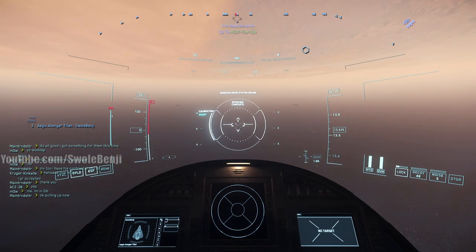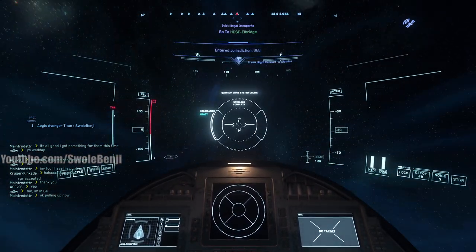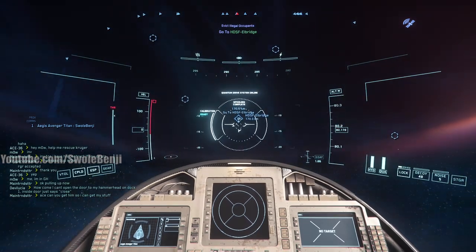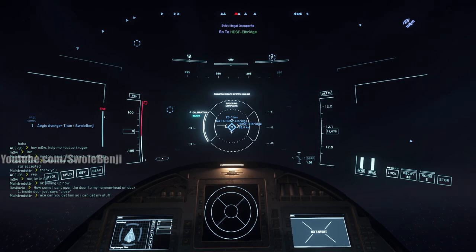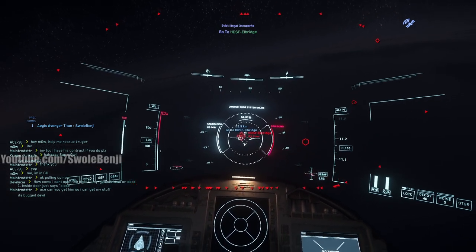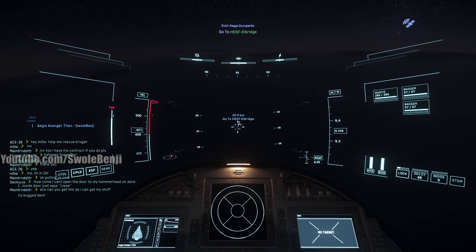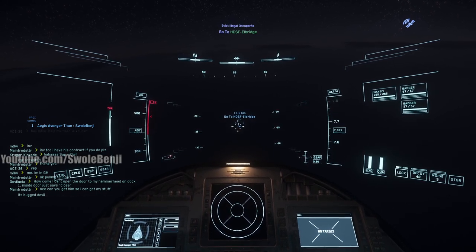Let me explain why I believe this is a superior method for new players compared to mining. When you mine, you have to rent a ROC ground vehicle - that's an investment. If you do bunker missions you can easily afford it. Then you have to rent a Cutlass Black - the community calls it a Cutty Black. Once you rent the Cutty Black you can fit the ROC inside and coast around a hostile planet mining gemstones. But you also have to spend 10,000 on armor to survive the planet's hostile temperatures.